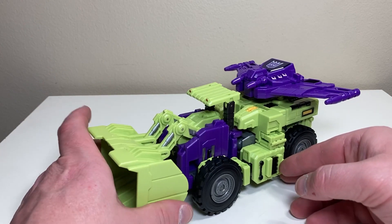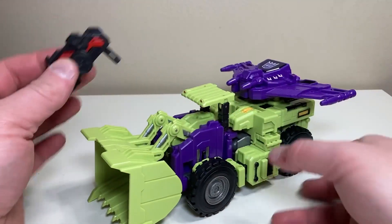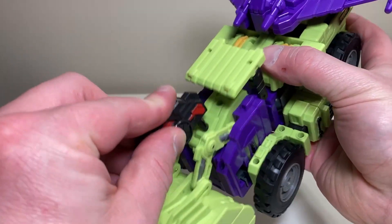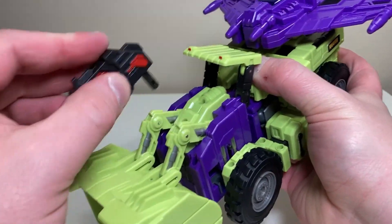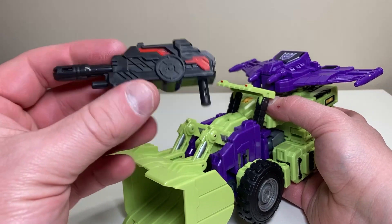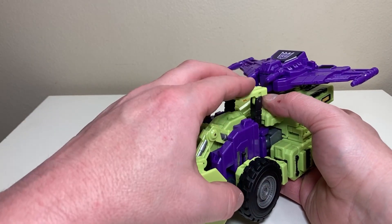As far as accessories go in vehicle mode, he comes with the Devastator chest plate. There are two ports on the back and two plugs on the chest plate — you can mount it and give him a winged look similar to the G1 toy. He also comes with a rifle in black plastic with red accents. The instructions say you can mount it on the vehicle, but it's actually a screw hole and it doesn't go in — so that's inaccurate from the instructions.